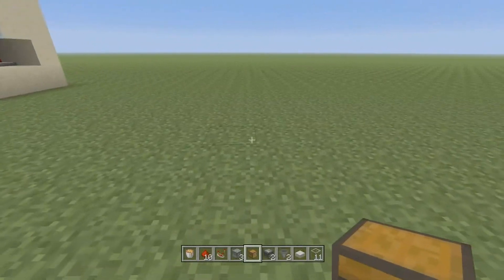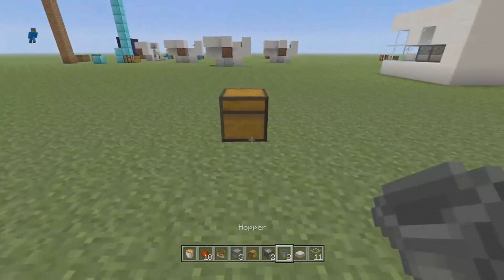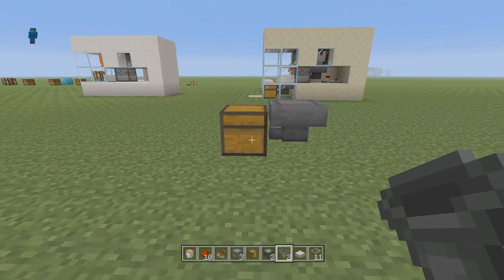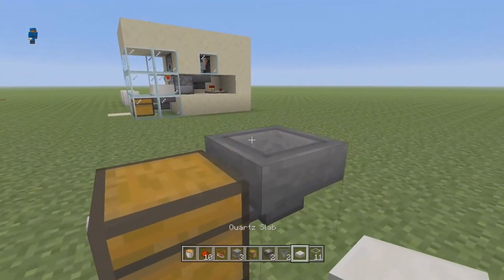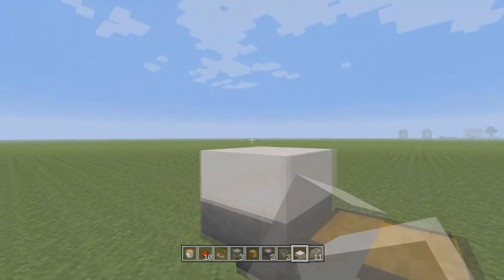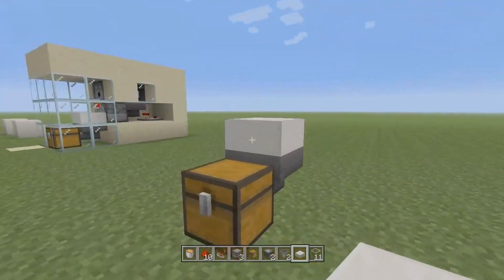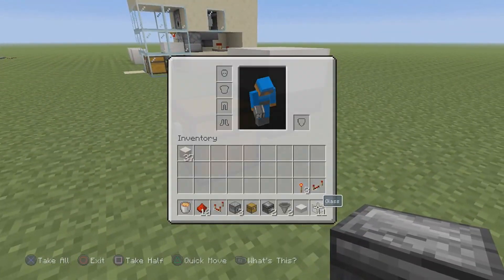First, go ahead and place down your chest. Come back behind it and place your hopper — crouch and place it so the bottom part is facing into the chest. If you don't do that, it will not work. Next, crouch and put a half slab over the hopper so items can fall through.